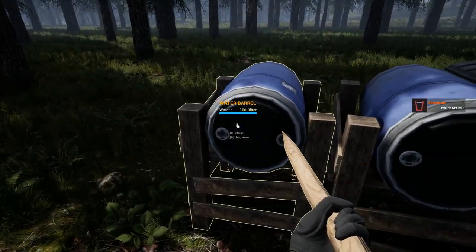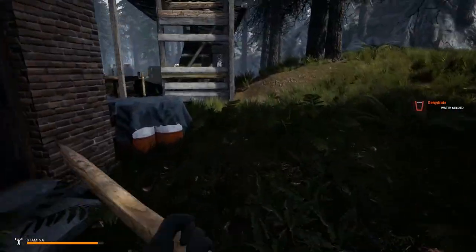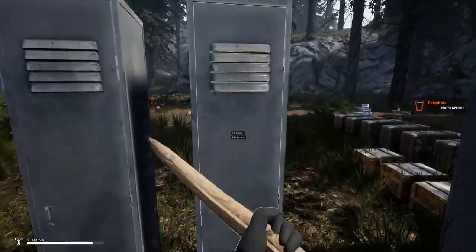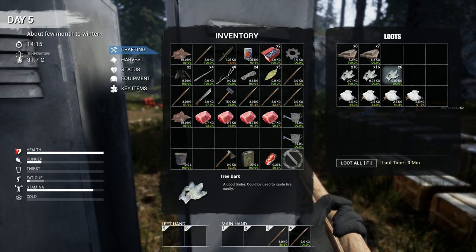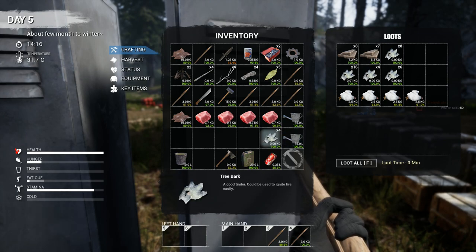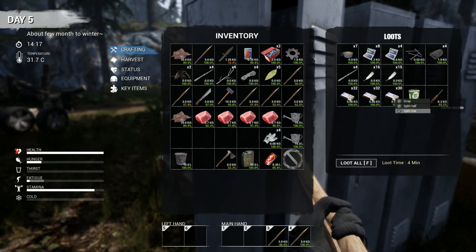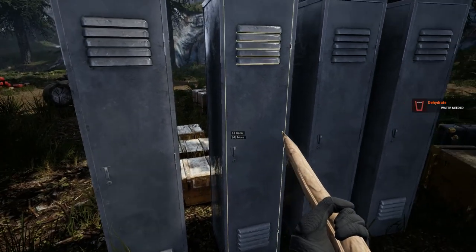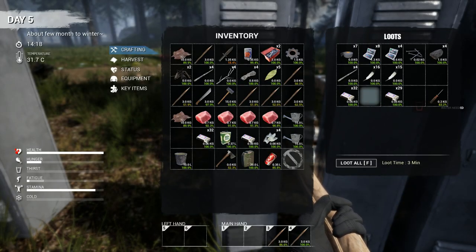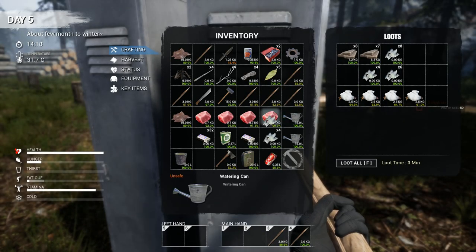I'm gonna use this one as my clean water and this one as my dirty water. For the distiller you're gonna need four bark, one match. I'm gonna grab this stack so I can put it in the fireplace, and grab this stack. Put some of these away.